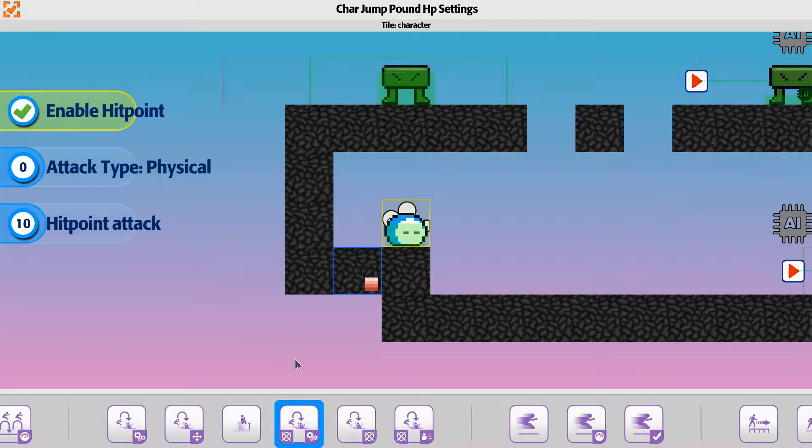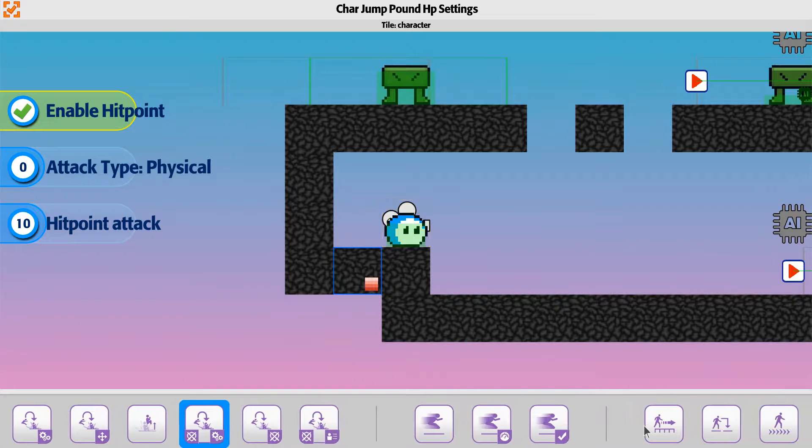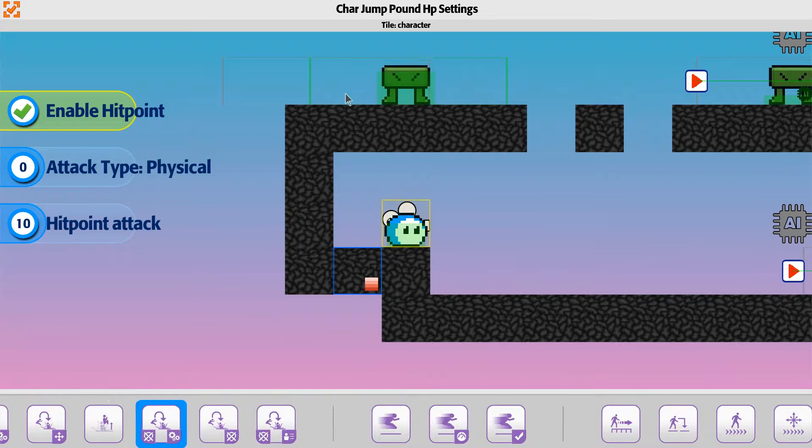You can also go specific with an ID, so that only a certain character can be used against the ground pound, which can eliminate other objects or things it could be used against. That's the basic setup for the hero character player. Next, we'll take a look at the AI characters.